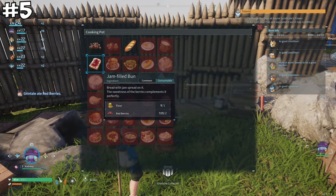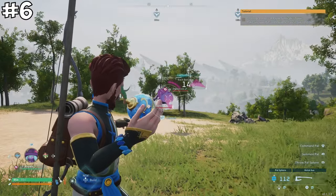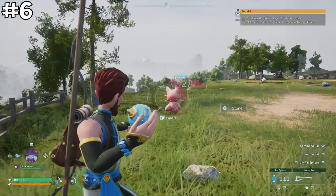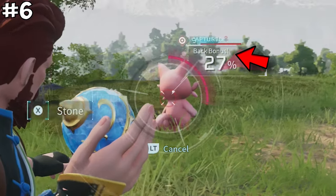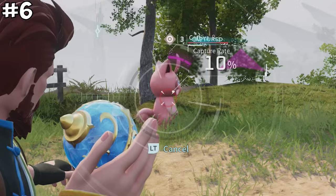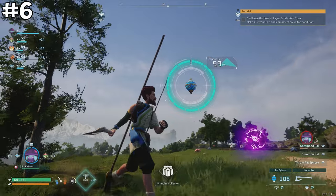When using Pal Spheres, similarly to Pokemon Legends Arceus, if you throw the Palsphere from behind a pal, you receive a back-catching bonus, which will substantially increase the chance of catching the pal you're targeting. Take advantage of this to give yourself the best chance of success.